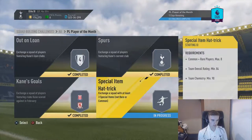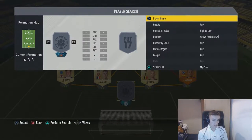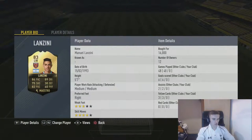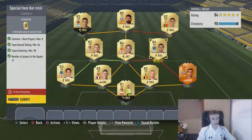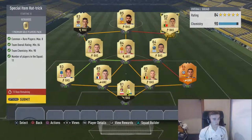For the special hat trick items SBC, I used my special cards. We have Lanzini, who is quite cheap at 16k, and Arta Boric for 11k. I needed to bring up the rating, so I used these two players plus an 86-rated card to just meet the 84 overall requirement. We literally just met the requirements — that is perfect. Let's submit the squad and get our Gold Players Pack.